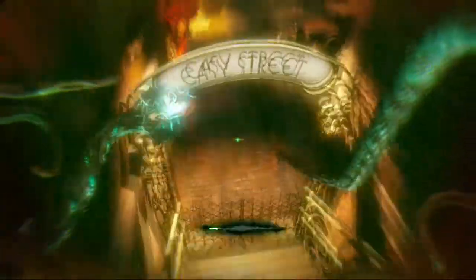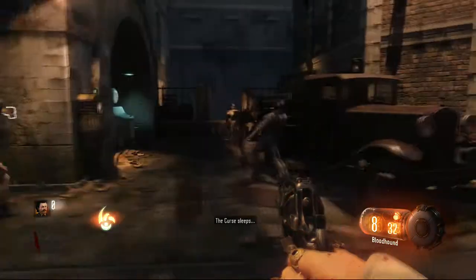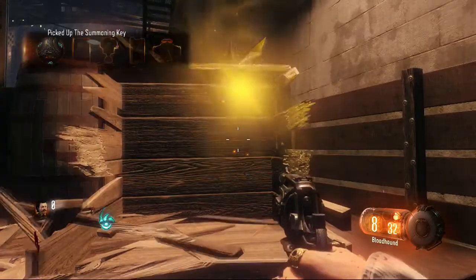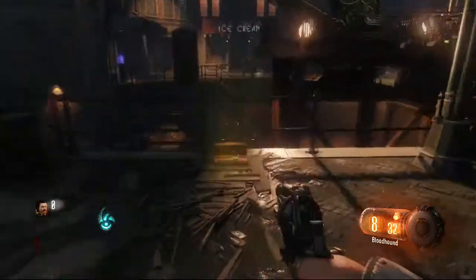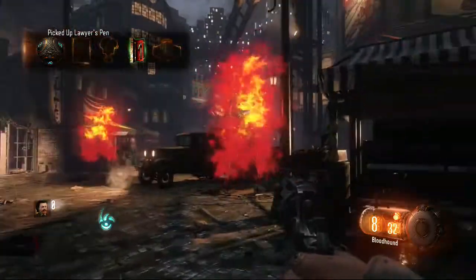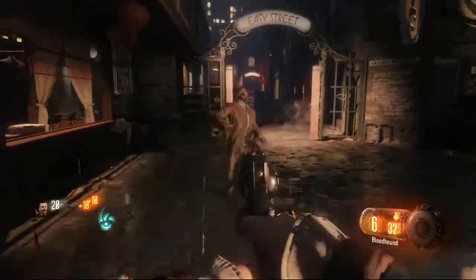Now it's time to complete the first ritual inside Nero's room. To find the room, turn into the beast and use your tentacles to launch yourself up on the ledge. Before doing this, smash the red box in the beginning area and zap the crane controls right outside the beginning alleyway. By smashing the box you'll find a summoning key, this will be needed for all 5 rituals. By zapping the crane you'll find a pen on the ground needed to complete Nero's ritual.